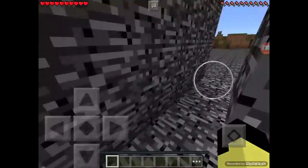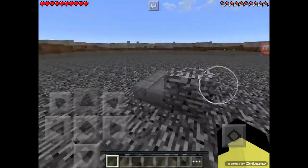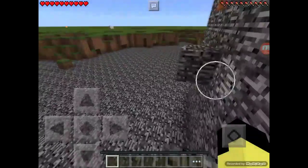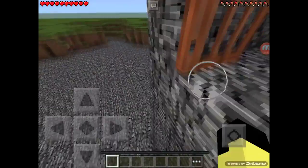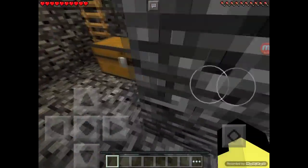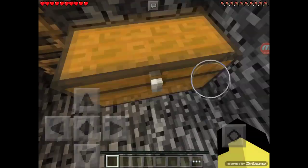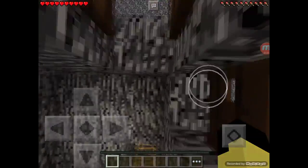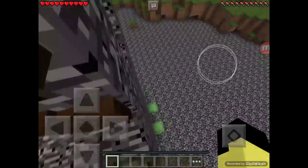I've been able to do it in Minecraft. This is PE, obviously, because I don't play on anything else. But the thing is, you don't have fire chargers in Minecraft PE. Here's just my food stuff. But ghasts do. Blaze do as well, but they don't work so well.